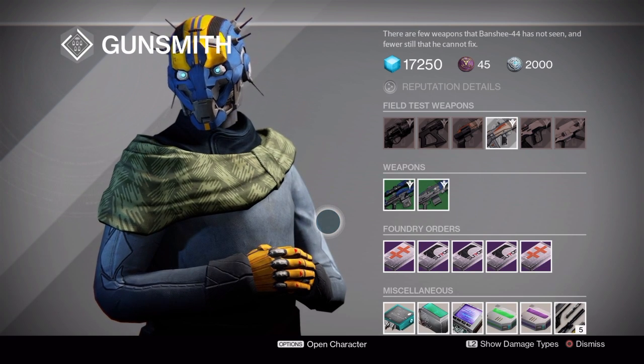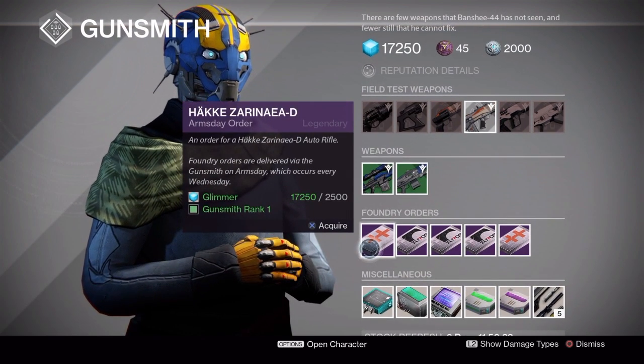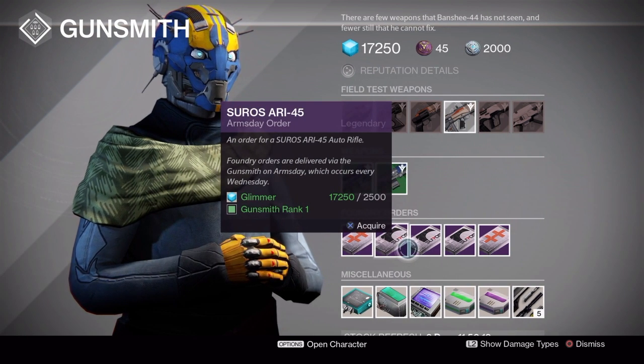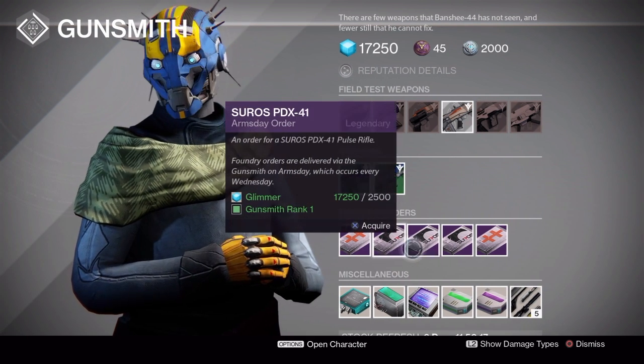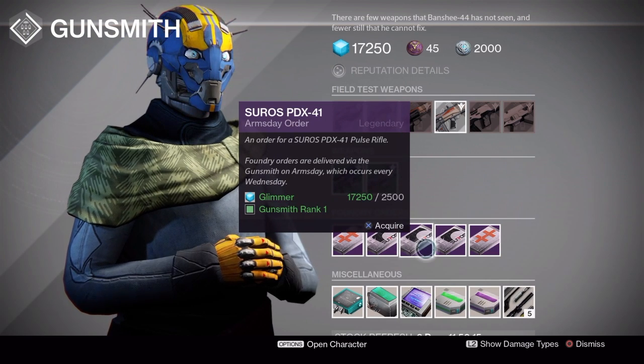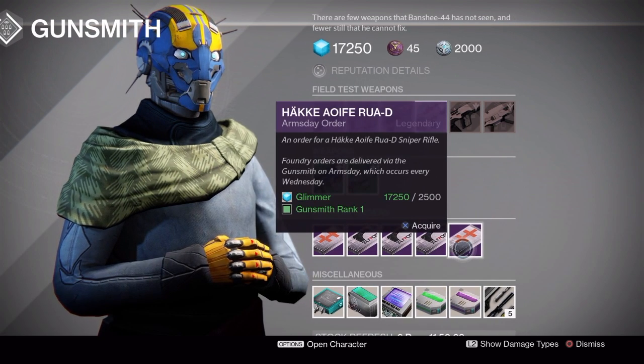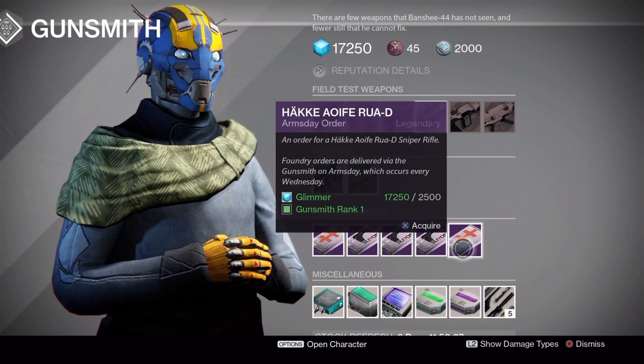For the test weapons next week, we have the Hakei Zarinaya D Auto Rifle, the Suros RE-45 Auto Rifle, the Suros PDX-41 Pulse Rifle, the Suros PDX-45 Pulse Rifle, and finally the Hakei Efei Rue D Sniper Rifle.